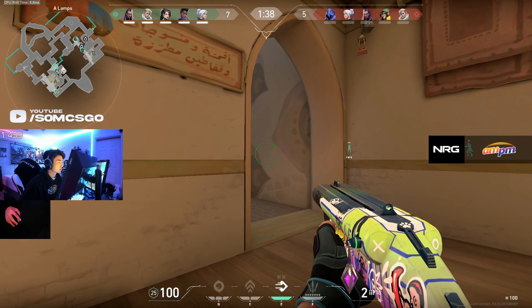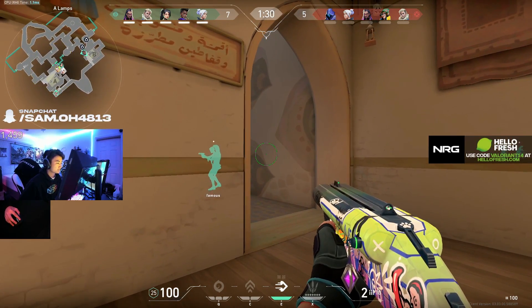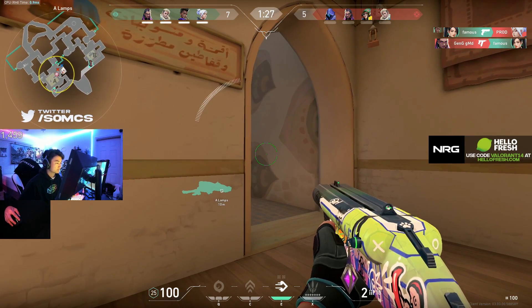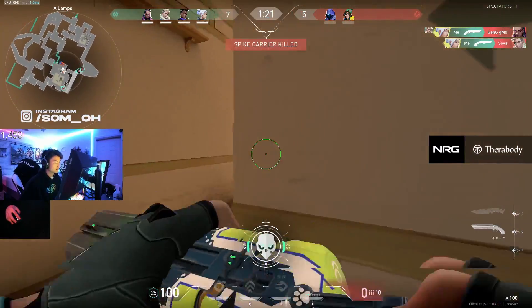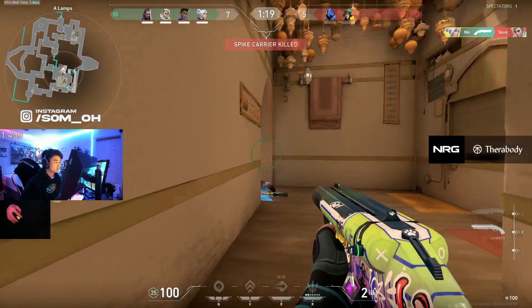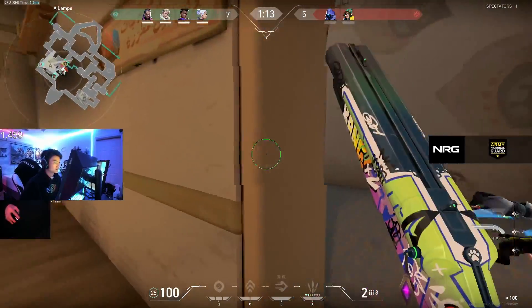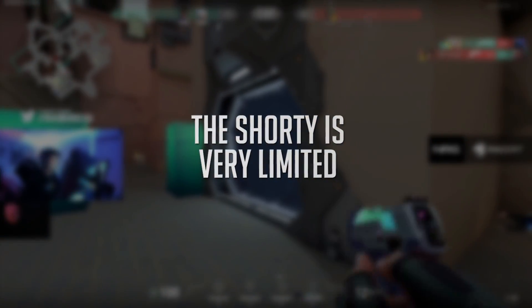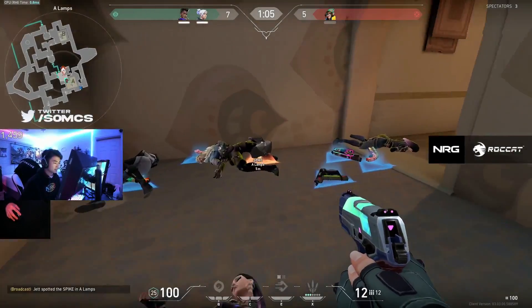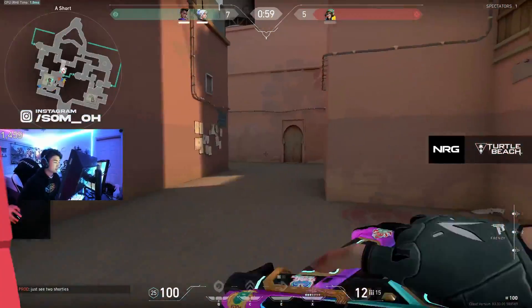Best case scenario, the shorty is going to allow you to hold a place on defense, a rifle user walks in, they're not going to full clear you, you kill them, and you get an upgraded gun. But what's the best case scenario on pistol round? If enemies are full rushing, you maybe get one person, but most of the time you won't even get that single person because they're all playing around that classic right-click, distancing themselves away, playing around the frenzy. You might damage some people, but you're probably going to die, get cleared out, and even if you do get somebody, you're going to be in a terrible situation for retaking and fighting any long-distance engagement. I literally can't imagine a situation where buying the shorty in pistol round is the correct decision.